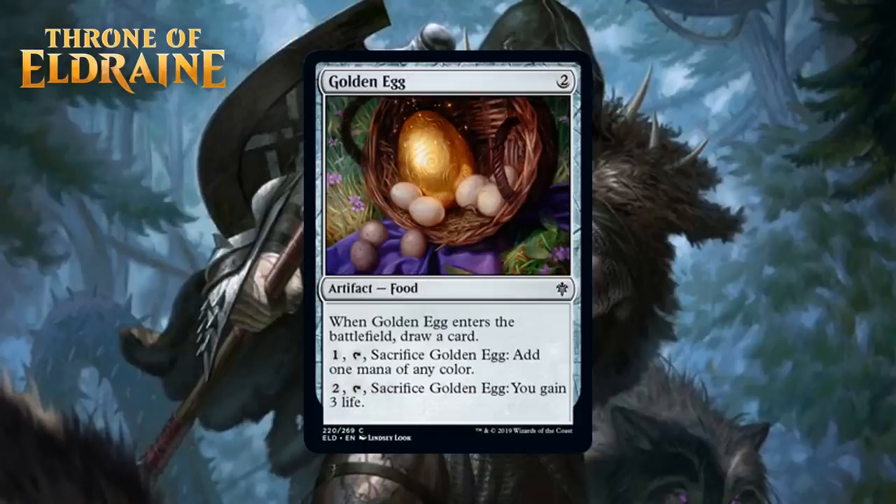Next up, we have Golden Egg, which for 2 generic mana is a common artifact food. When it enters the battlefield you draw a card, and you can pay 1 generic and sack it to add 1 mana of any color, and you can pay 2 generic and tap and sack it to gain 3 life. Mana filtering that replaces itself isn't a bad thing to have around since it can help you splash and you don't use a whole card for it. Blue-white and black-green decks will probably be most interested, but it's kind of a card that's on the fringe of barely making your deck. I'm going to give it a C-.